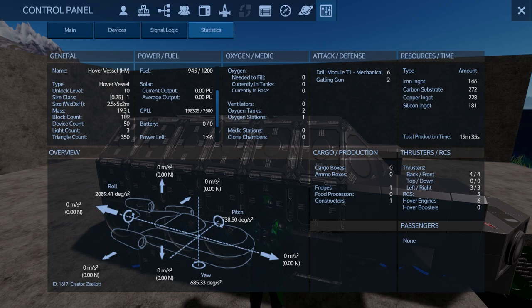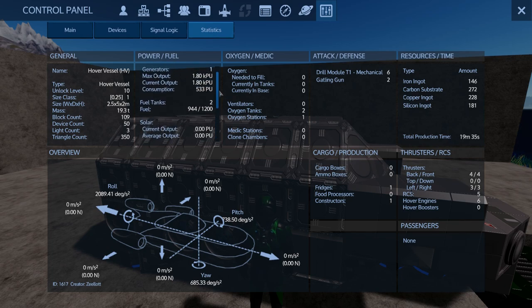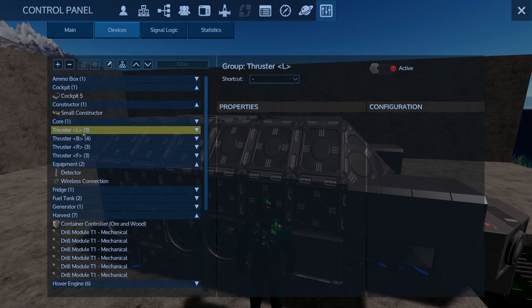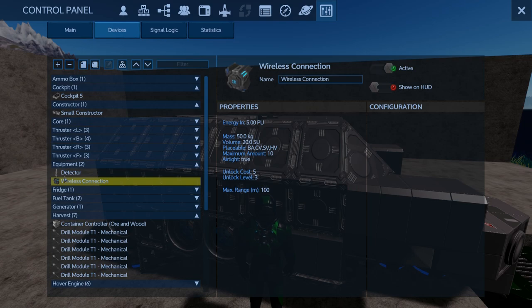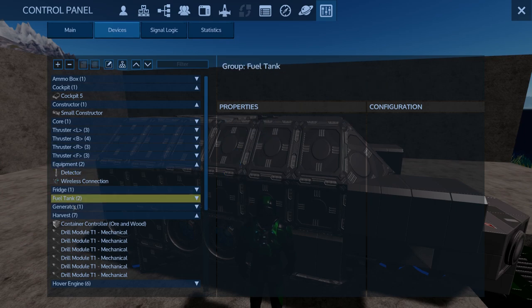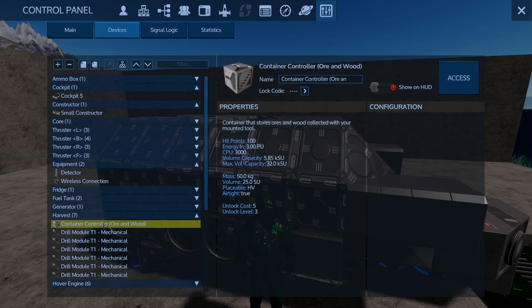Wow, what is up with that? 98,000 CPU — I don't think so. Power left — what, why is that so crappy? Consumption 533 — what is killing us on the power? I mean, yeah, I guess that's 20 — wow. Five, that's not that big of a deal. Yeah, I guess everything takes a little bit.